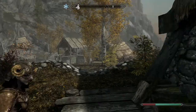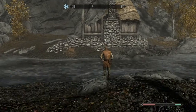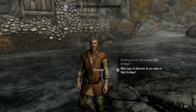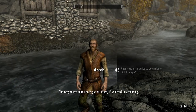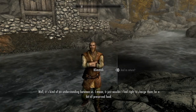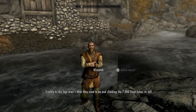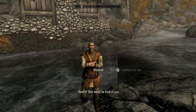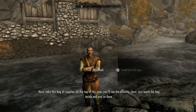Klimek's house — this is where he lives. There's someone down by the water. Klimek — okay. "Passing through on your way to High Hrothgar? About to make a delivery up there myself." What types of deliveries do you make? "Mostly food supplies like dried fish and salted meats, things that keep fresh for a long time. The Greybeards tend not to get out much. It's kind of an understanding between us — it just wouldn't feel right to charge them for a bit of preserved food. Trouble is, my legs aren't what they used to be, and climbing the 7,000 steps takes its toll." Well, I could do it for you — I'm on my way up anyways. "Really? That would be kind of you. Here, take this bag of supplies. At the top of the steps you'll see the offering chest. Just leave the bag inside and you're done."